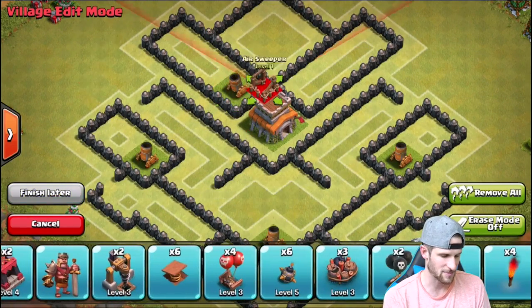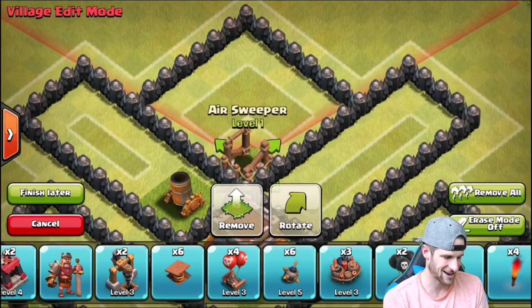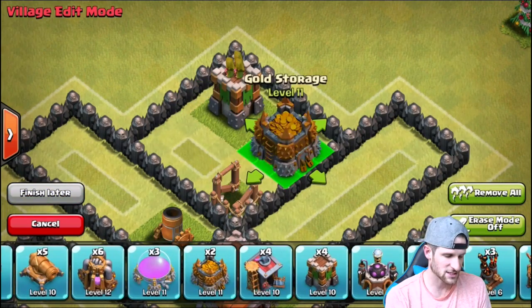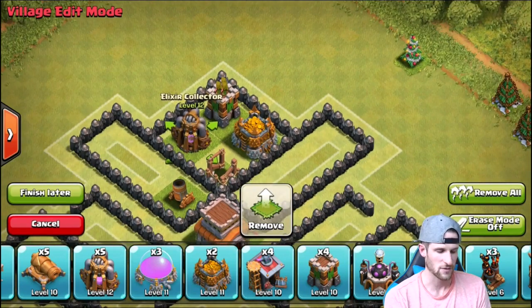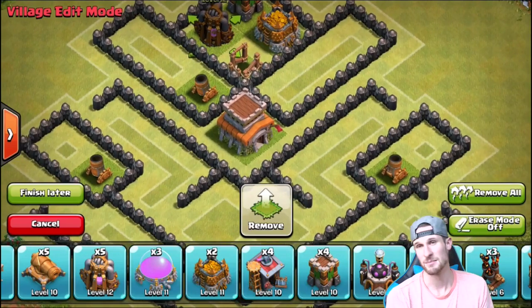The reason the fourth mortar isn't in that spot is because that's where our air sweeper is going to go. Let's grab that and put it right in here. You can see it is going to stop anything from coming up at the top of our base. Next we'll bring in an archer tower up here to protect that, and then we're just going to have a gold storage and an elixir pump in there as extra buildings for troops to have to deal with while their air troops are getting crushed.